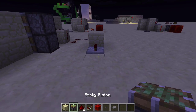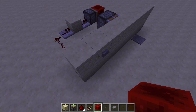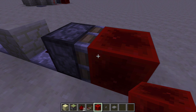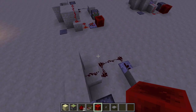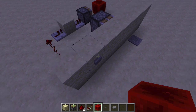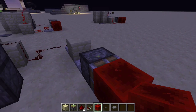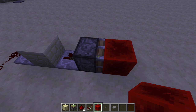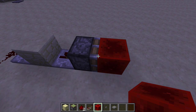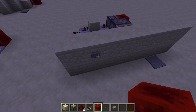Then connect that to another sticky piston, which will be connected to a redstone block. Sticky pistons hold on to the block that they push, so the redstone block should just stay on to it, right? Well, as you can see, it doesn't stay on. What's happening is the timing is so fast that this sticky piston is being pushed out, and as soon as it gets pushed out it immediately comes back in — and it doesn't grab the redstone block, so it basically just stays out there.